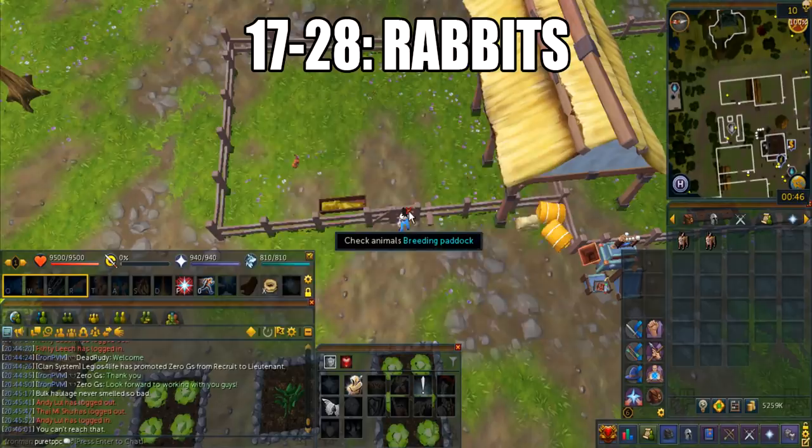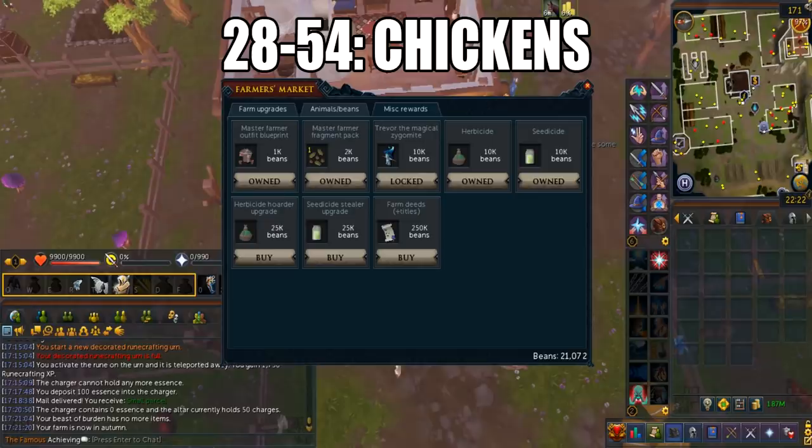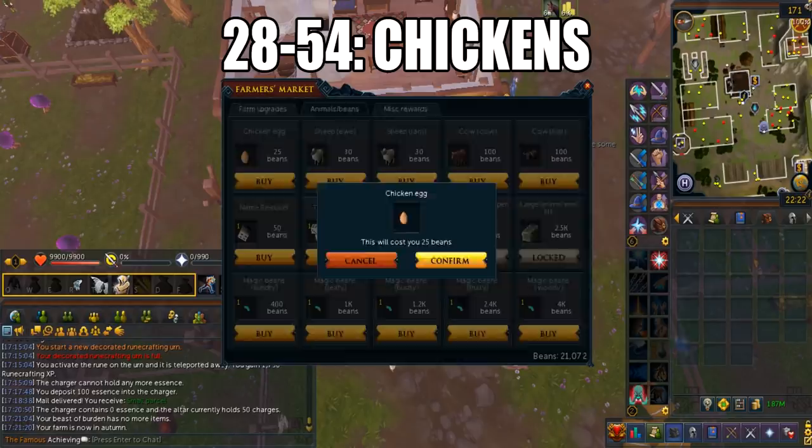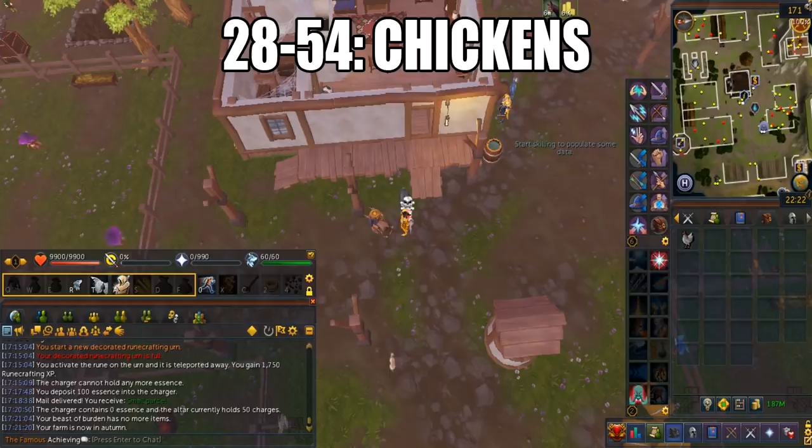From 28 to 54, you'll be doing chickens. Unlock small pen deed number 2, which costs 100 beans. Buy 12 chicken eggs from the farmer's market for 300 beans. They take 4 hours and 10 minutes to grow. If you grow 12 of them all at the same time, this will give you a total of 30,000 farming XP — it is just so fast and amazing.